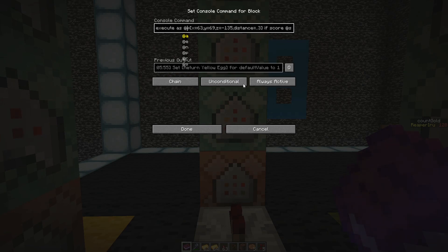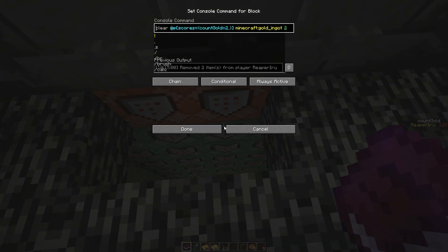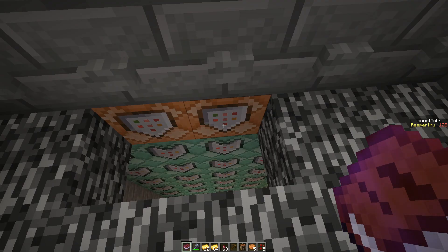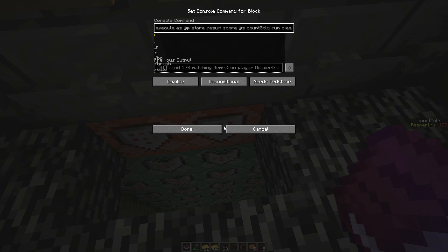The mistake we found was in the second command block. It targets the nearest player and checks if he has more than two gold in his inventory. As you can see on the right, 'count gold' says 128, done with the first command block where I stored the gold amount in the 'count gold' dummy.